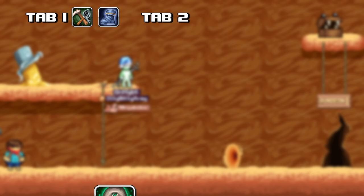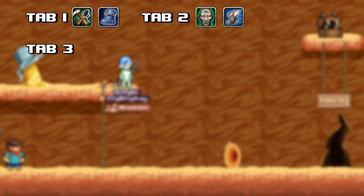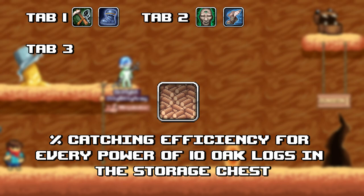Second tab is going to be Focus Soul, which is XP gain for catching, and Sanic Speed, which is also base agility. With extra talent points, you can spec into smithing talents, but that's for another video. Third tab is where most of your points are going — such as Telekinetic Logs, which is catching efficiency based off how many oak logs you have in storage, to the power of 10. For example: 10, 100,000, 10,000, 100,000, 1,000,000, etc.